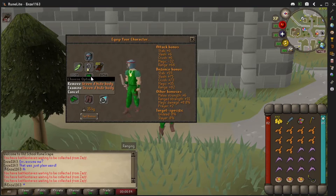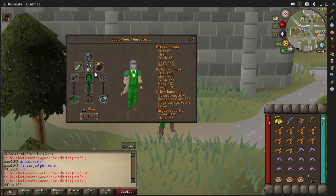I got my green d'hide body, which requires Dragon Slayer 1 as a prerequisite before you can wear it, and the green d'hide chaps — looking all sexy with the whole setup. Of course the vambraces as well, to make sure my ranged attacks are accurate and hit their target. And I got my rune med helm instead of the rune full helm because the full helm nerfs your range bonus a little bit.